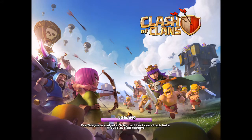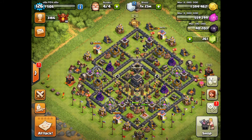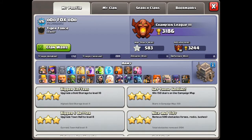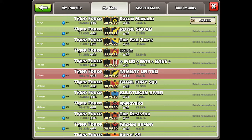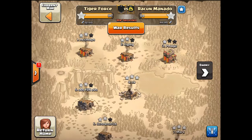Hey guys, Fox here with Tiger Force. Last war I mentioned that we had some tough Town Hall 8s on the enemy clan, and I wanted to outline a couple things here. First off, I wanted to show a couple of Town Hall 8 attacks, actually three in particular, before the details get wiped here. I'm going to focus just on dragon attacks for this video, because there's a new style that's out that seems to be working really well for some of our top Town Hall 8s. I wanted to introduce that to the rest of the clan, and also compare that to the traditional style that also seems to work really well.